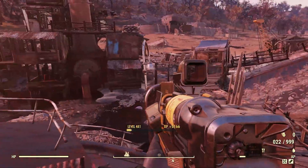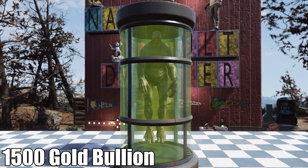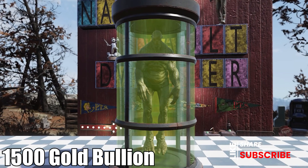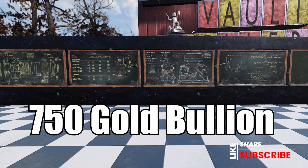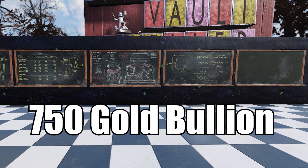Starting the shindig off with some camp items, she'll have the Super Mutant 2 for 1500. That's a Daily Ops item as well, so on occasion you might be able to get that through Daily Ops and not spend your gold bullion here. Or you can get the Science Chalkboards, which I have displayed here on the wall — there are five of those — for 750 gold bullion.